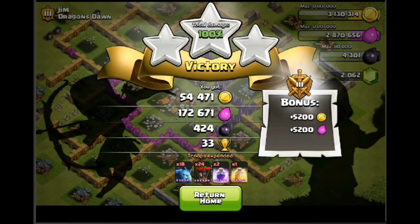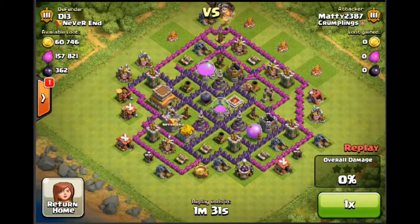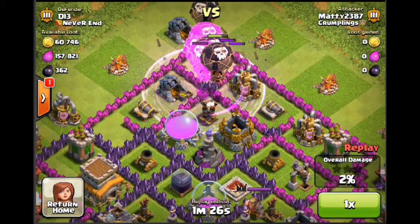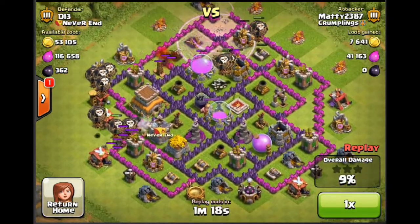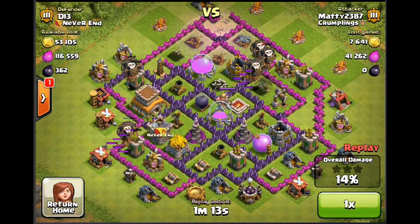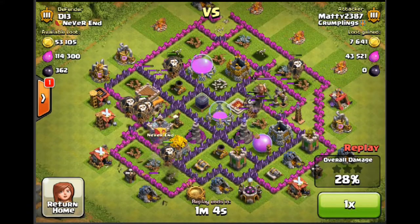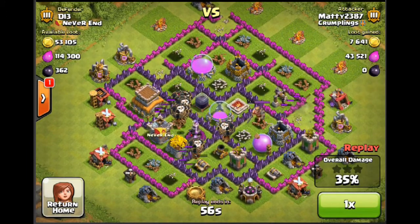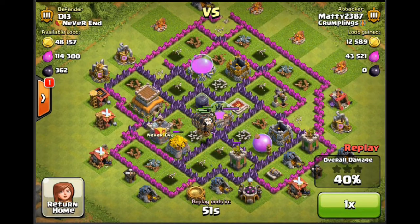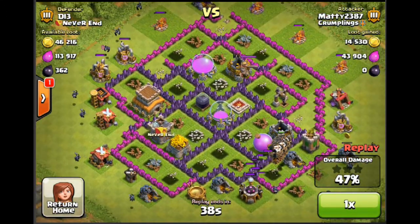We are in a replay now — one I took last night before I went to bed that I thought I'd show you. It's worth 27 trophies so definitely worth it, and it had some elixir as well. I dropped some balloons to take down the top air defense, then did a second attack to the left to take down the other air defense. Once the air defenses go down, the balloons turn on wizard towers, archer towers, and other buildings to clear the path for minions to do the rest of the work.